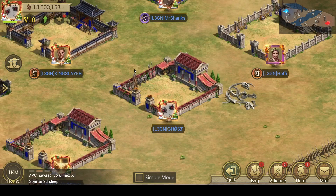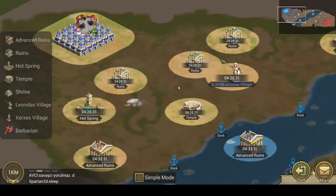In order to sign up a team, you need to be the alliance leader or an R4 with the general title. Only R4s with the general title can edit the teams.